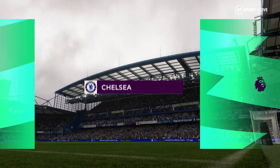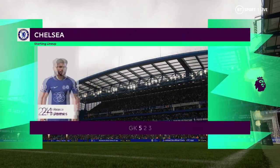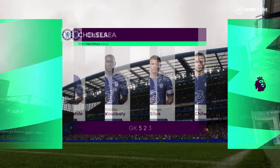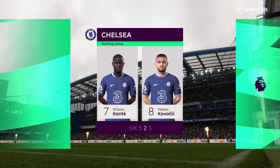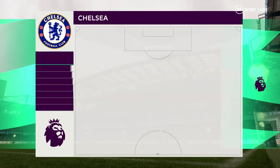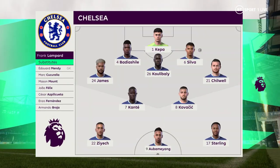And a look at the Chelsea starting 11. Kepa is the goalkeeper. Kalidou Koulibaly plays alongside Thiago Silva in central defence. Mateo Kovacic starts with N'Golo Kante in the centre of the park. And the striker today is Pierre-Emerick Aubameyang.